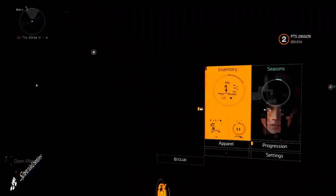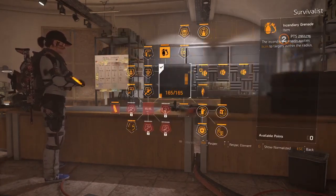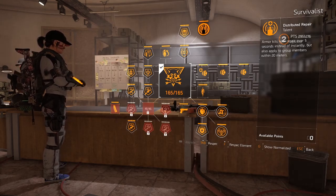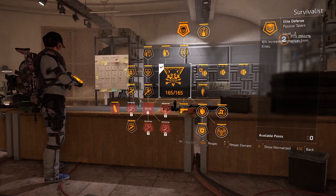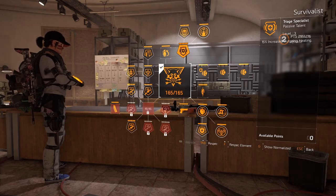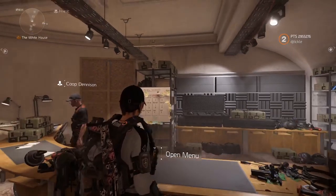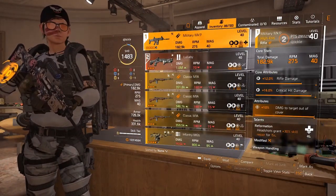So first of all we'll look at the specialization. I'm on the Survivalist, and the reason is because when I heal with my med kit I heal any teammates around me within 20 meters. I also get 10% increased protection from elites which is super useful, and 15% increased outgoing healing. Make sure you spec into whatever gun you're using as well.